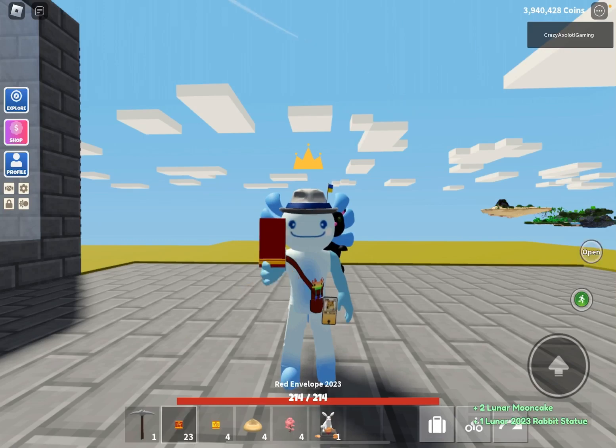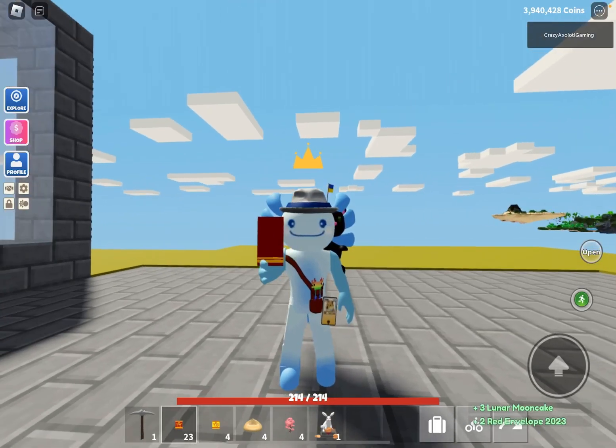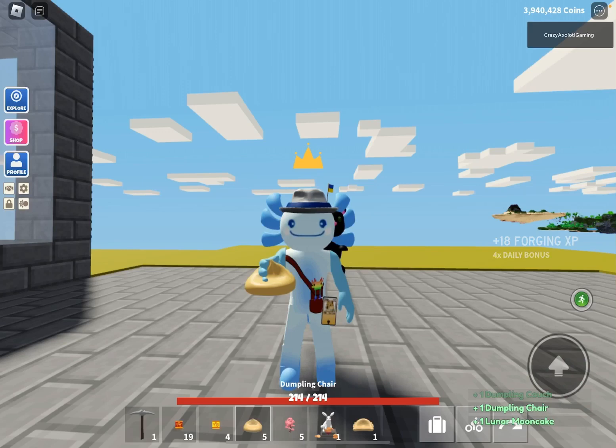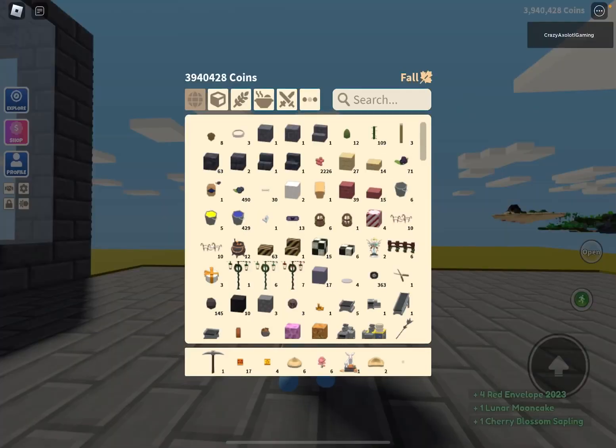A lunar rabbit statue - that's cool! I'm noticing that a lot of them give you two envelopes from one, so you can basically duplicate your envelopes, which is cool. And we have the dumpling couch and the dumpling chair. More dumpling chairs and the couch, envelopes, mooncakes.